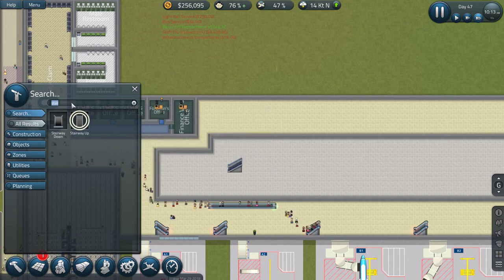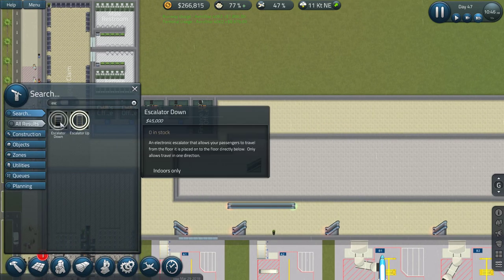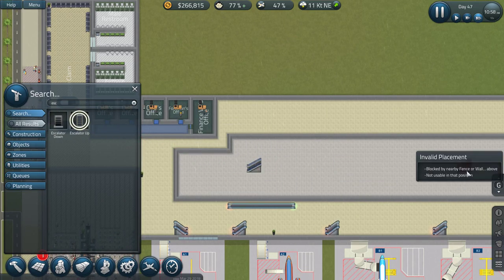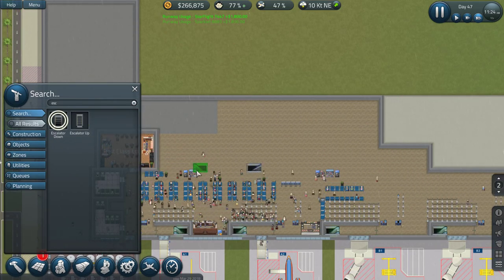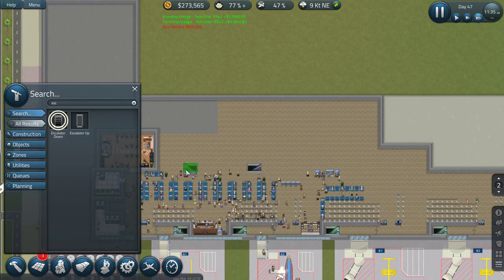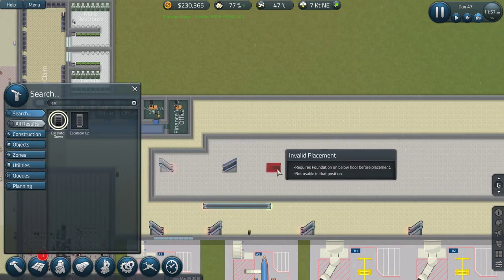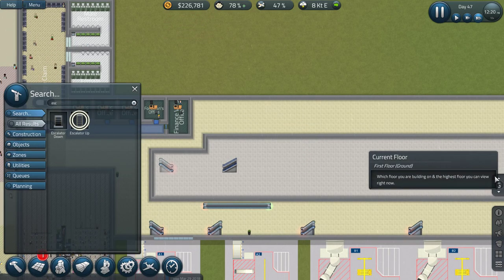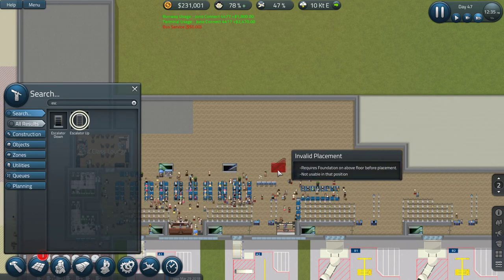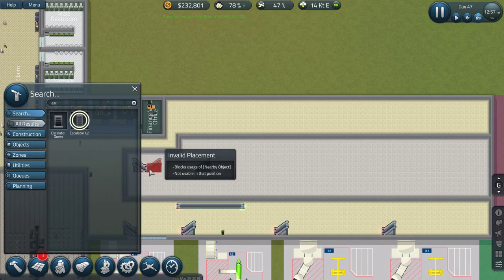We've got some stairwell. Now let's do some escalators. I want to do an escalator - actually we'll do an escalator down from here. Plop one in there. Nice. And now we'll do an escalator up.